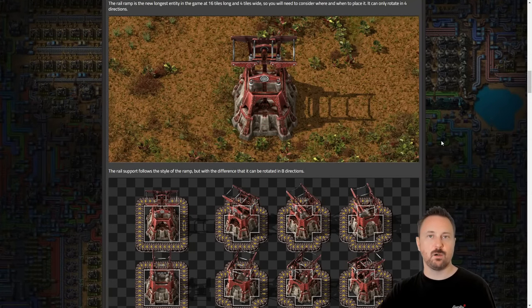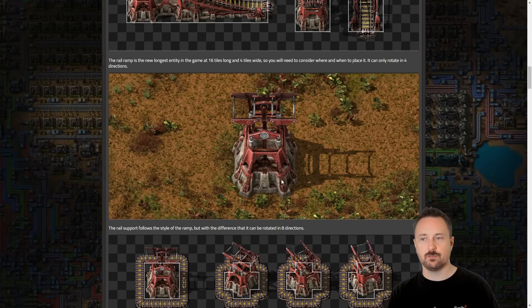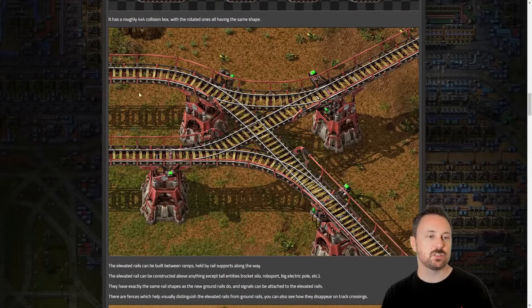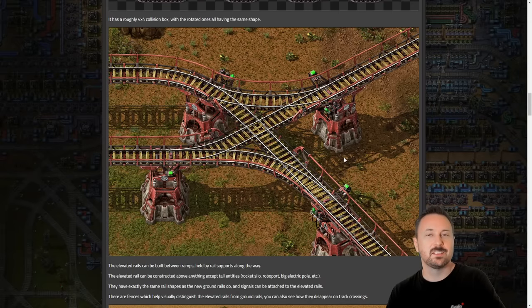The three different types of new objects are the ramp, the support, and the actual elevated rails. The elevated rails are just going to be normal rails, but with railings on the side to distinguish them from normal rails. You can also have signals on top, which of course you have to have, hanging out from the side. This also means there is now actually an elevated layer — so maybe you could put belts, roads, or other things up there. The invention of this elevated layer means it can be used for other things as well.